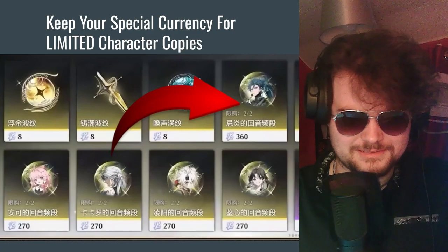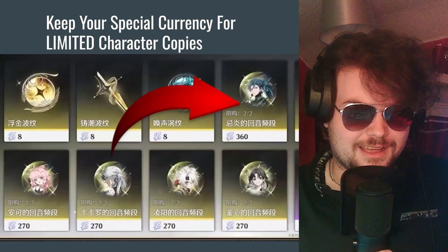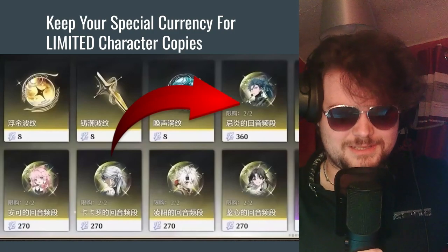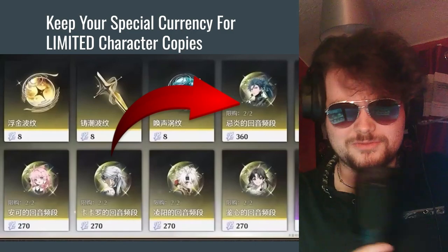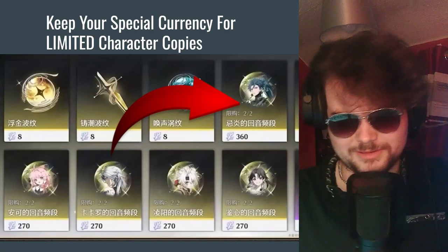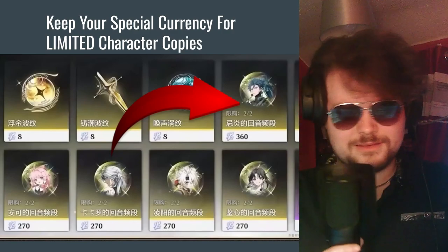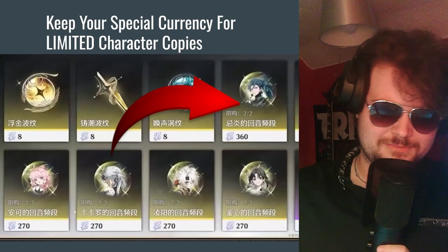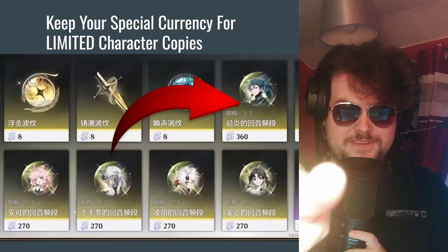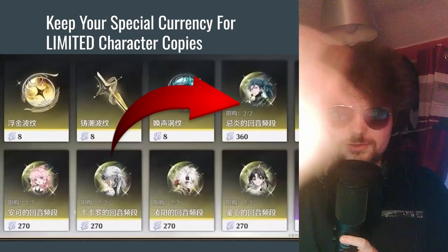Save your special currency for the first limited characters — like Jianxin and others who will appear in the shop. You can buy copies of them for 360 currency each, getting constellation one, two, and so on. Don't buy standard five-stars since you'll eventually get those anyway. For example, if you pull on Jianxin and then Yinlin, by that point you'll have enough to buy a copy of one of them. The game is so good — it comes out in just a couple hours. Check out the stream on the EU server. Thanks for watching!